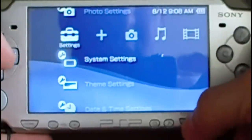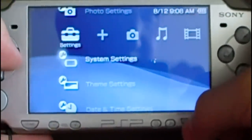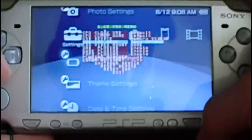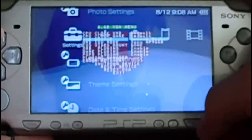You can see the 6.60 ME Custom Firmware. And another way to check if the Custom Firmware is installed — just press Select. You can see the VSH menu here. Thank you.